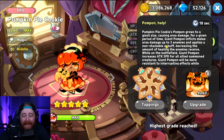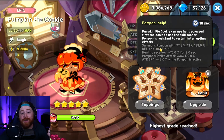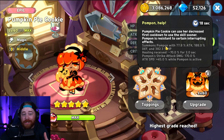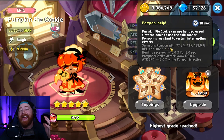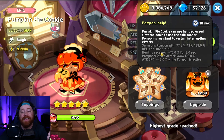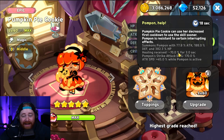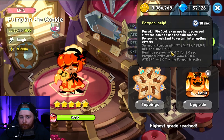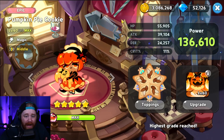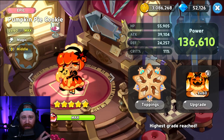Pumpkin Pie is absolutely broken. You can read the overall skill for yourself, but essentially all you need to know is that it summons what they call Pom-Pon — basically a summoned cookie just like Licorice. Pom-Pon is a massive tank, and on top of that it's going to be reducing the amount of healing that enemies receive, whether cookies or enemies in world exploration, by 70% for three seconds. Absolutely a meta-breaking cookie — you need to be building one. Make sure you pull on the banner with the rate up before it officially goes away.